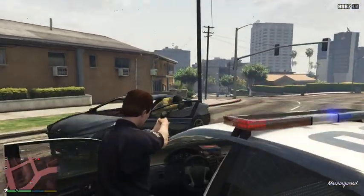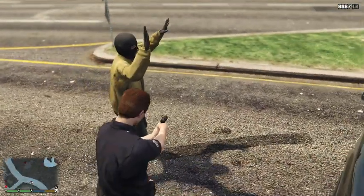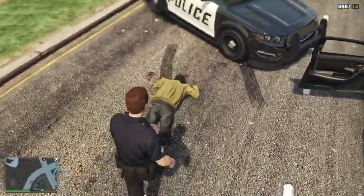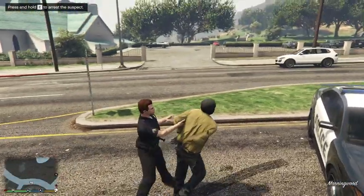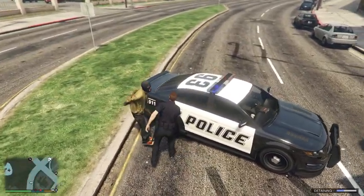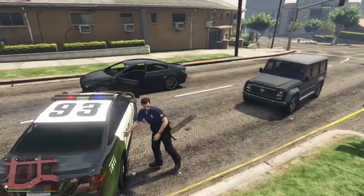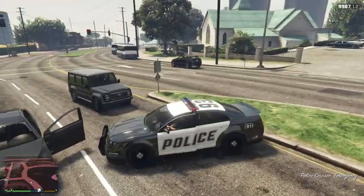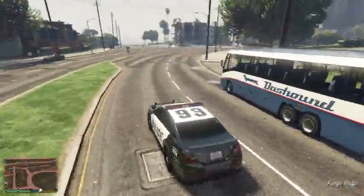That guy's now surrendered, so we can arrest him. This time an arrest is supposed to work - we'll do a takedown and he'll get on the ground, then once he's on the ground we can lower our weapon and arrest him. Then we can press E to grab him and put him in the back of our car. That's how an arrest was meant to work earlier with the other guy.